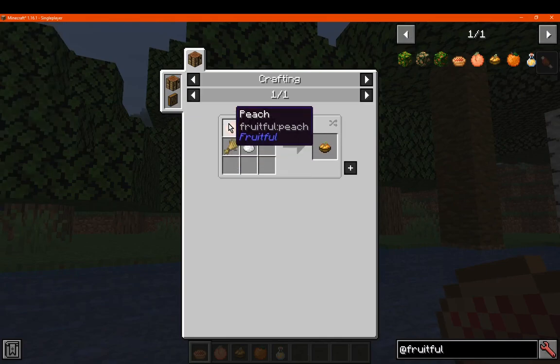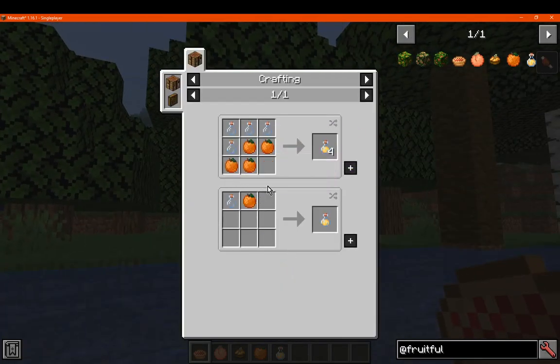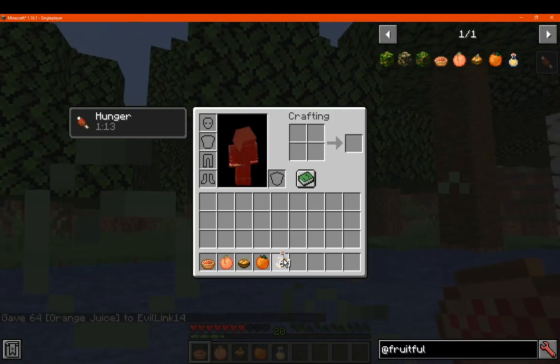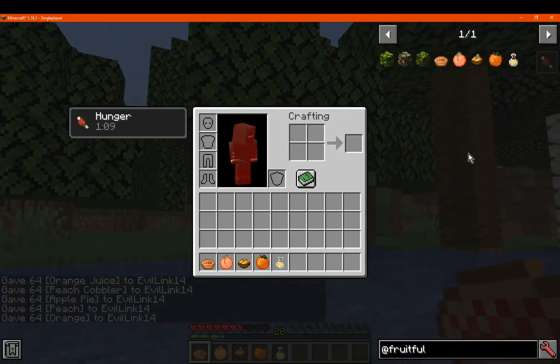Peach you can use for peach cobbler, which is just sugar, bowl, wheat and peach. You can also make orange juice with some oranges and glass bottles — you can make one instead of four. You can stack all of these to 64, no problem.